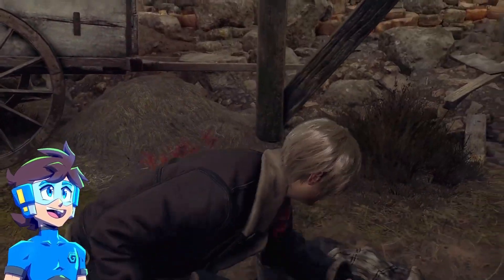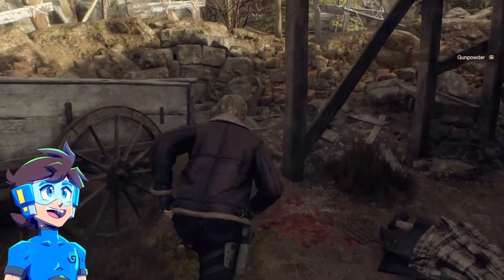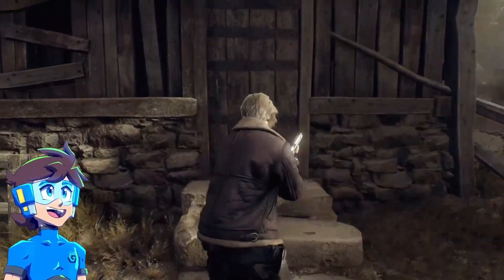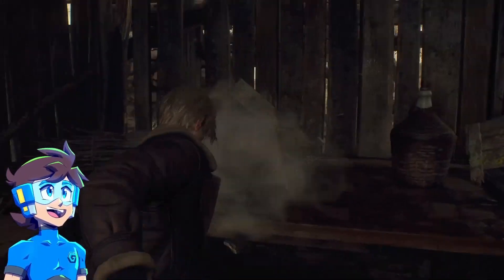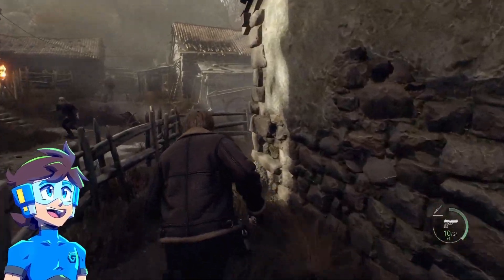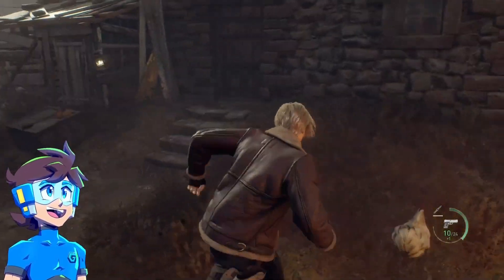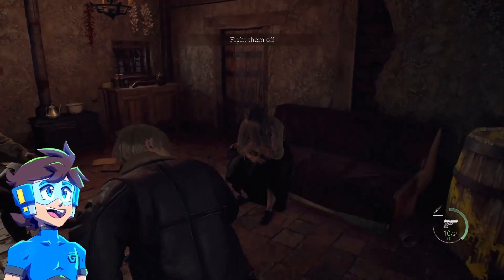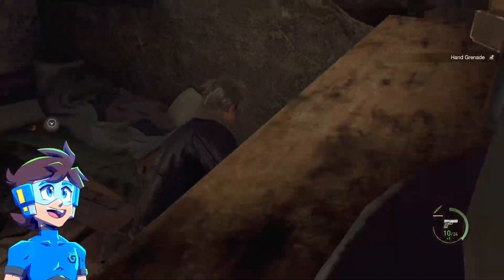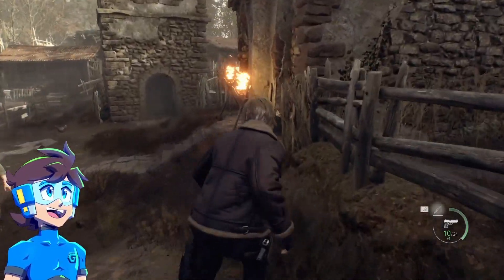So I started off being a little bit stealthy, going behind the houses, collecting resources if possible. Once I go in here, I collect this box and immediately dart over to the house that has a grenade on the inside. Most of the time boxes have random items on the inside, but certain ones have pretty consistent drops. So this one right here almost always — always — has a hand grenade.